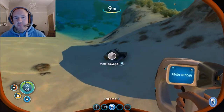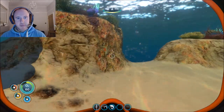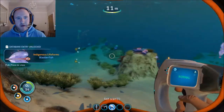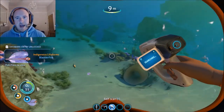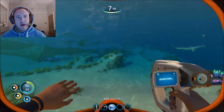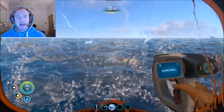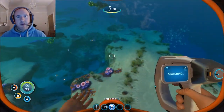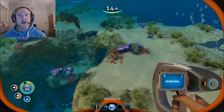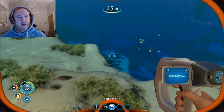The scanner allows you to scan pretty much anything - metal salvage, creatures - it gives you data on them. However, the scanner comes most massively into play with blueprints. At wreckage sites you can scan certain pieces of equipment, and you'll get a blueprint fragment. It may take one part or it may take five parts, but once you've collected all the parts you can build that piece of equipment. We're going to look for the sea glider.